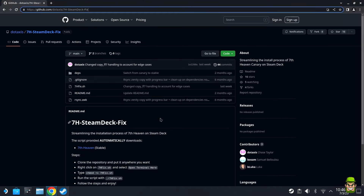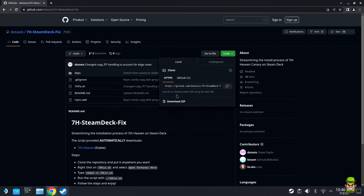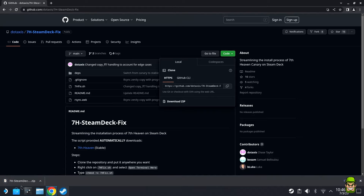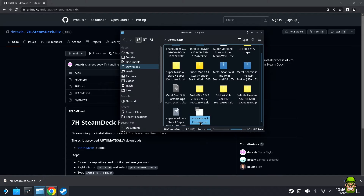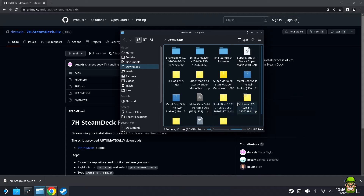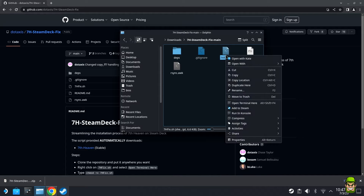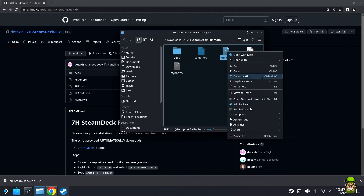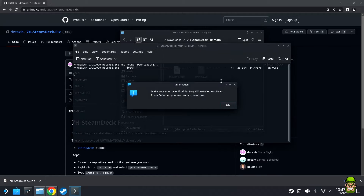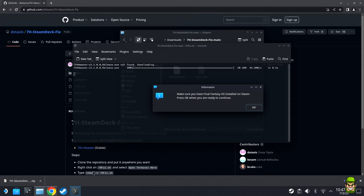Now we're getting back to the actual installation of 7th Heaven on the Steam Deck. Go to Code, then Download ZIP. When the ZIP is downloaded, right-click and go to 'Show in folder.' Right-click the ZIP file again, go to Extract, and extract the archive — that will create a folder called 7h-steam-deck. Go into that folder, right-click the file called 7h-fix.sh, and select 'Run in Console.' This will automatically download the latest version of 7th Heaven onto your Steam Deck.